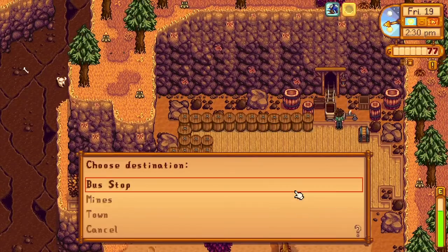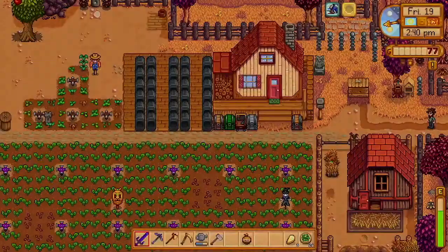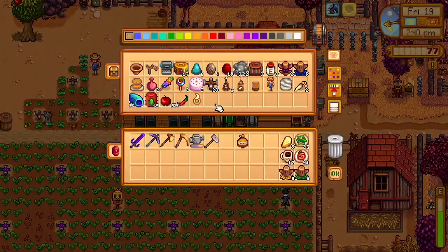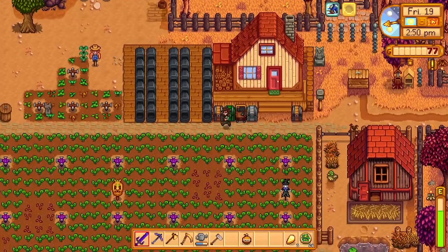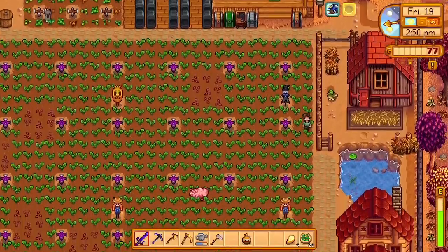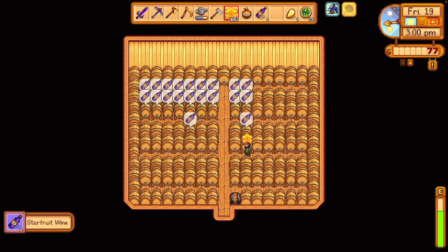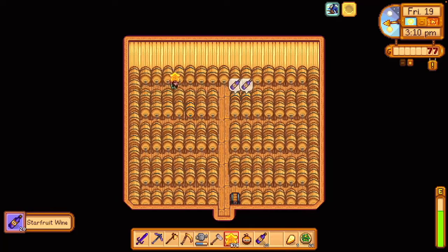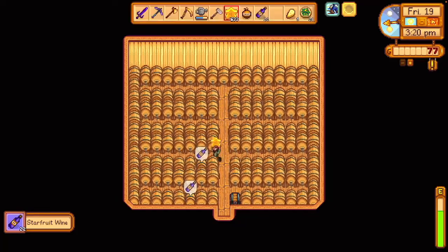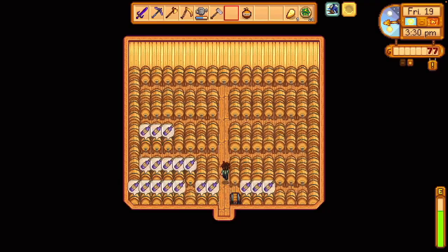At some point I need to bite the bullet and just buy a ton of coal and make all the preserve jars. But I might wait until after we sell our first batch of wine. That way we'll have like a million or two gold to do kind of whatever we want — start buying bombs if we want, or buy random materials we normally wouldn't buy.